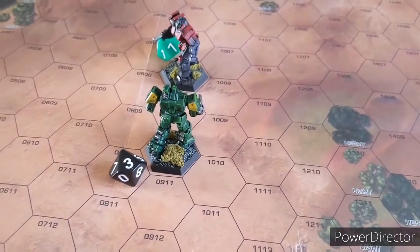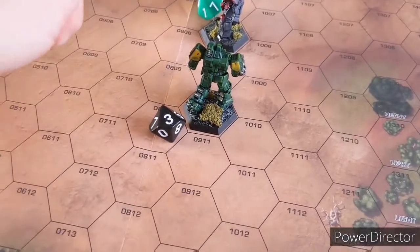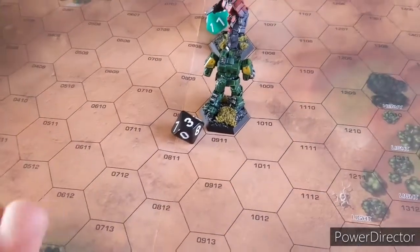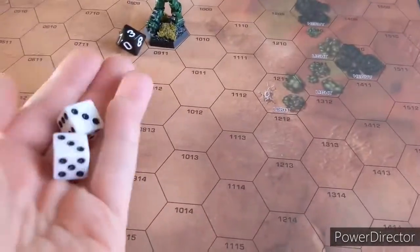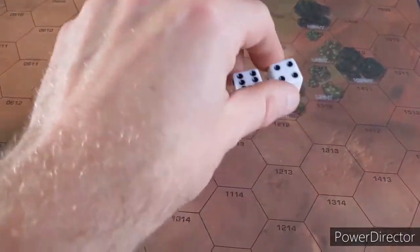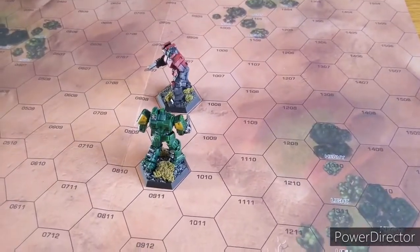House Liao returns fire. Because he ran, base target number is 9 with no range modifiers given how close they are. Medium laser misses, SRM misses, large laser misses. The fourth medium laser hits - 5 damage to the right torso on a roll of 6. Turn over.